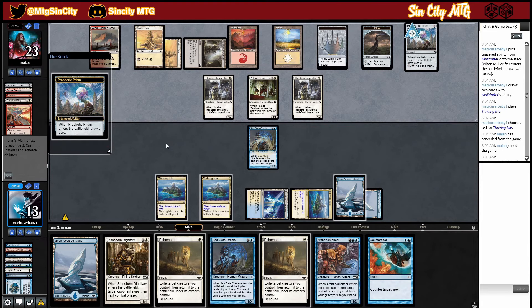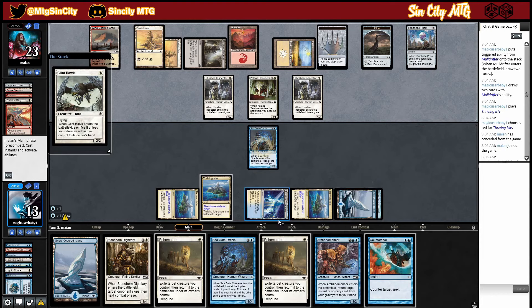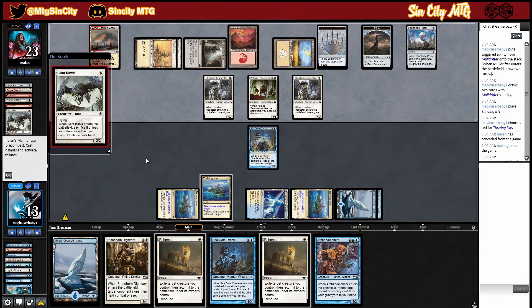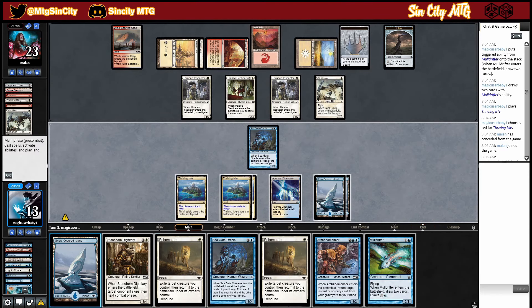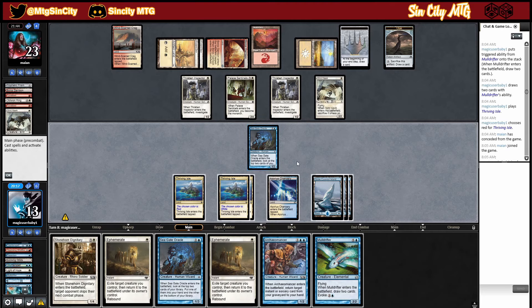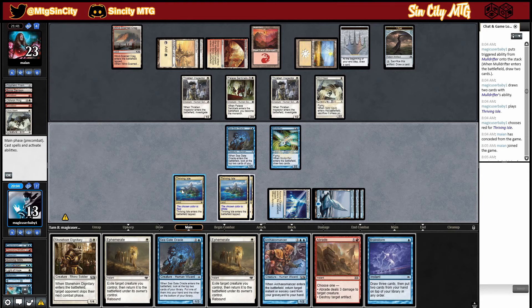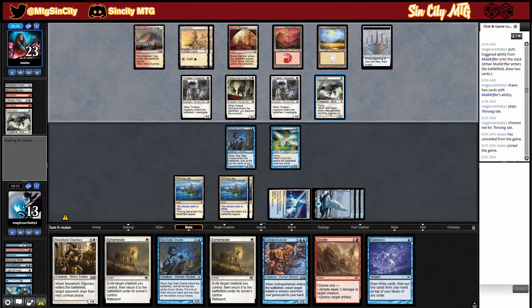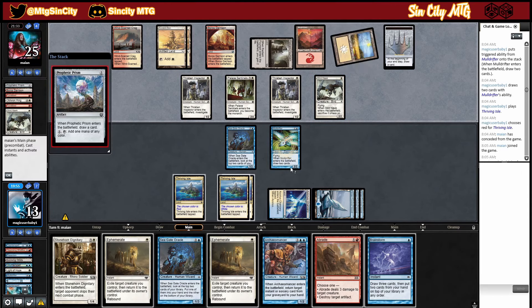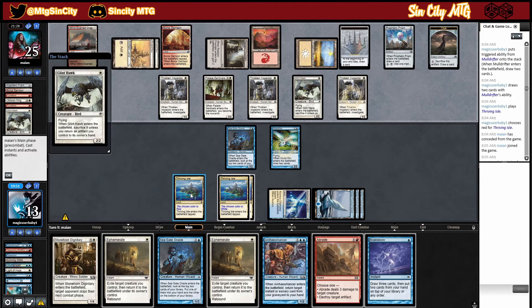He plays that — sure. Not a huge fan of that. Counterspell. Play land. We go for the Mold Drifter with double Ephemerate up — seems pretty good. He draws a card. Even with him having the Monarch, we've done a really good job of staying ahead in card advantage, at least for the moment.